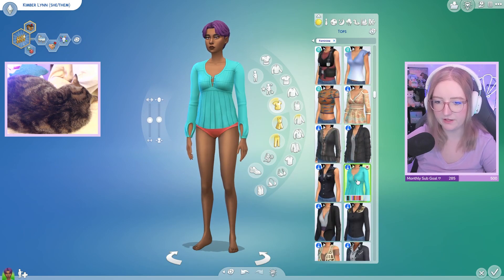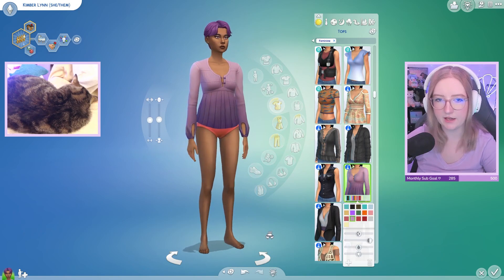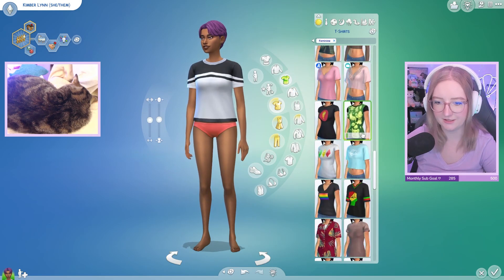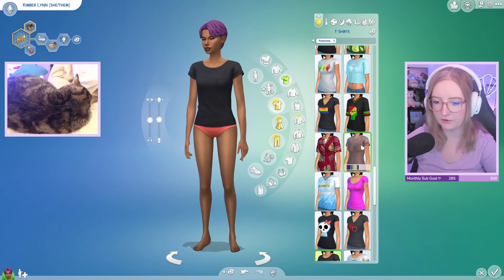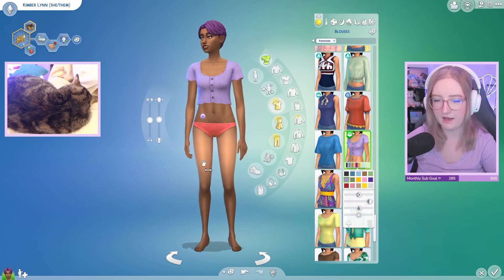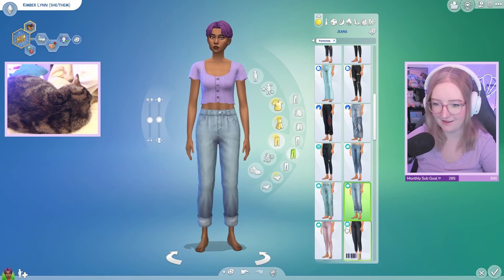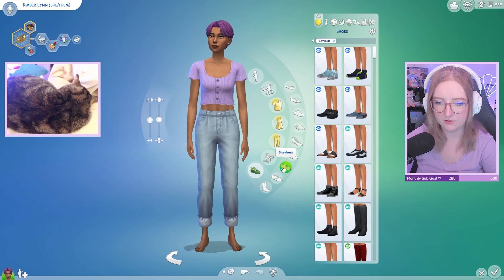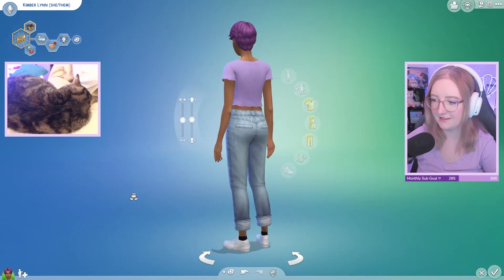I'm planning on making outfits with the new items that come out as well. This could be cute — kind of gives minor mom energy. I might just do a t-shirt — like a black t-shirt. What if we do the cropped one? Let's do high-waisted mom jeans because they're gonna be a mom, they might not know it yet. Then maybe some white sneakers — something simple and comfortable.